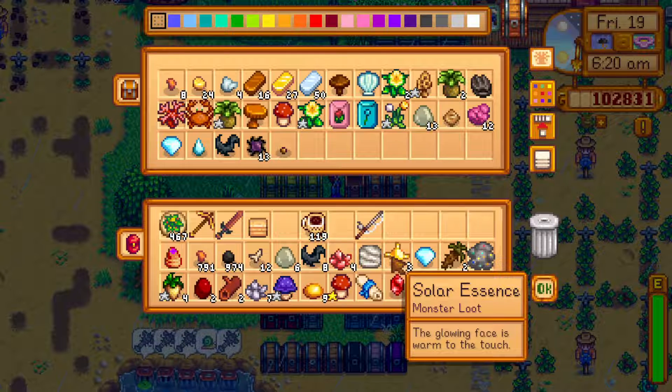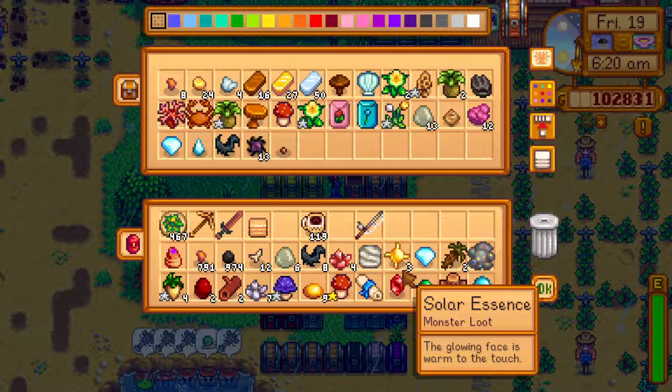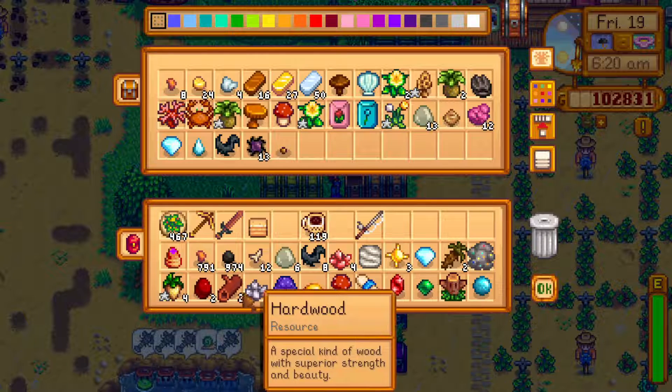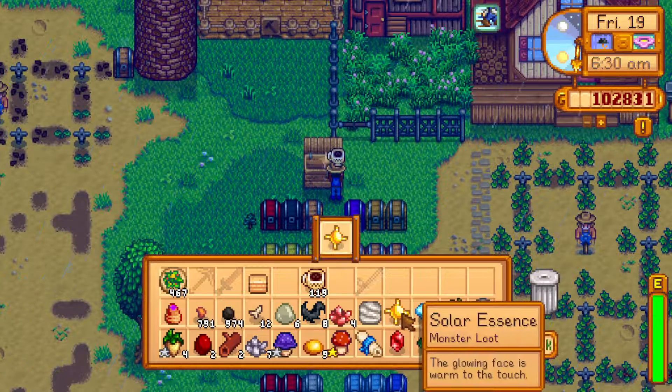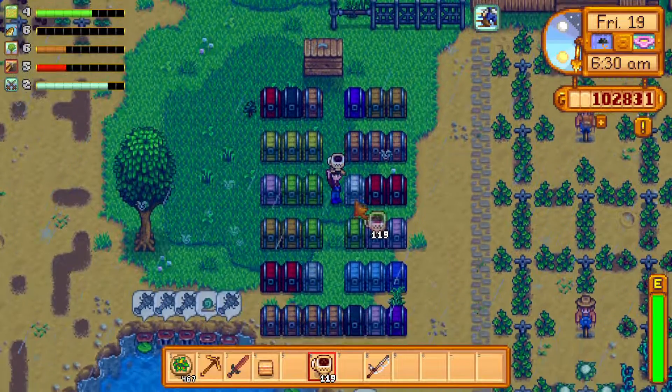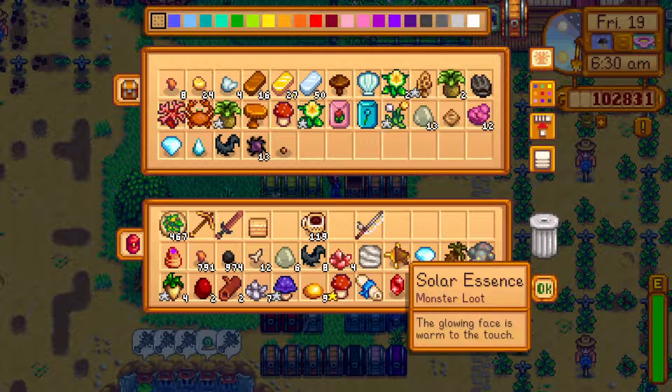I see some solar essences. We only had one of them, and now we have three more, bringing us up to four. We've already bundled one — I can see that's white. We can ship one and put the rest into crafting. One goes into a quest as well. So: one shipped, one quest, and the remaining one goes into the crafting bin.